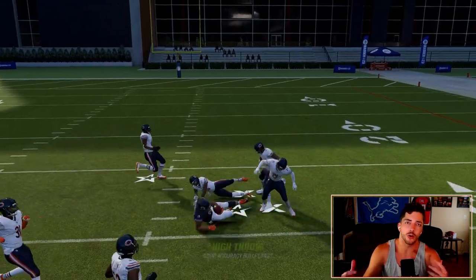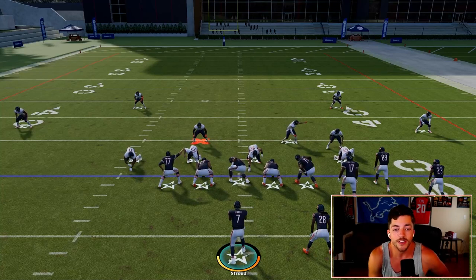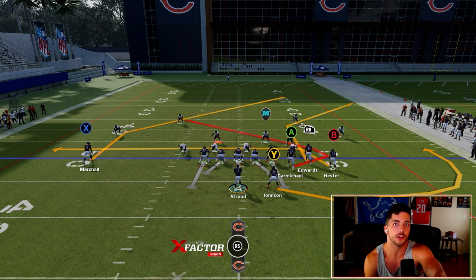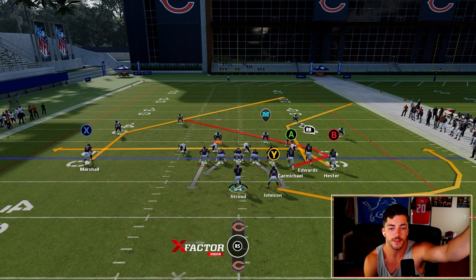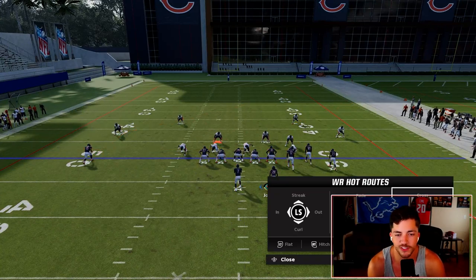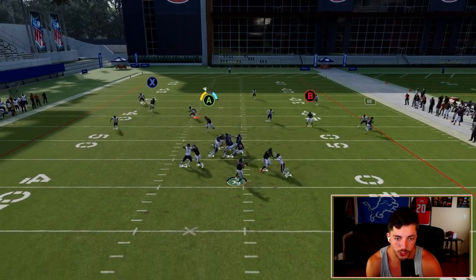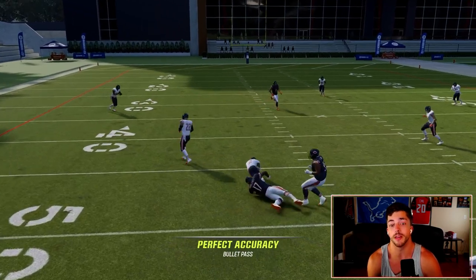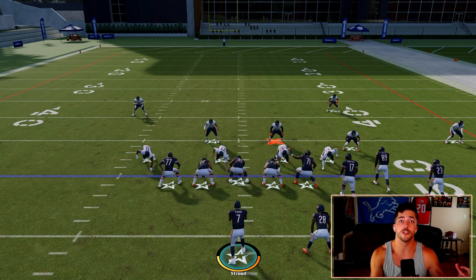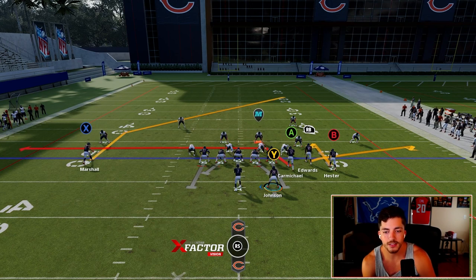Ideally the post should be a little bit shallower — you want it in the intermediate part of the field, because the area between the intermediate middle and the actual deep red can get skewed depending on field positioning, what defense they're in, etc. Sometimes that's a tough area to attack but really, really effective when it works. Same idea: were you able to see that spacing?